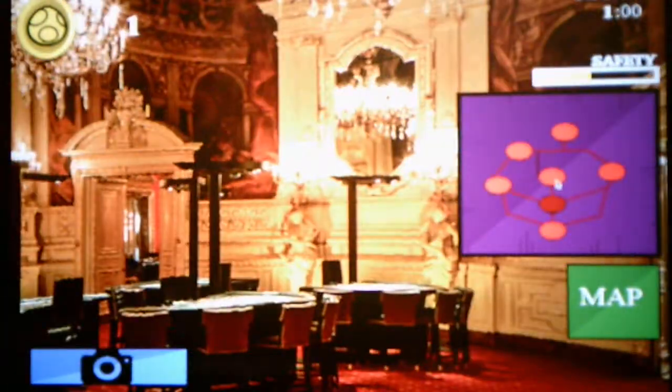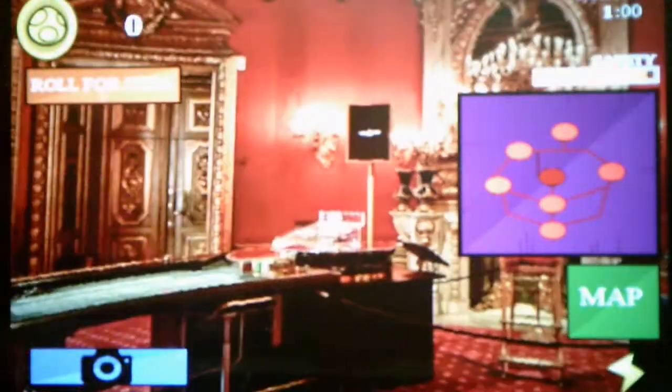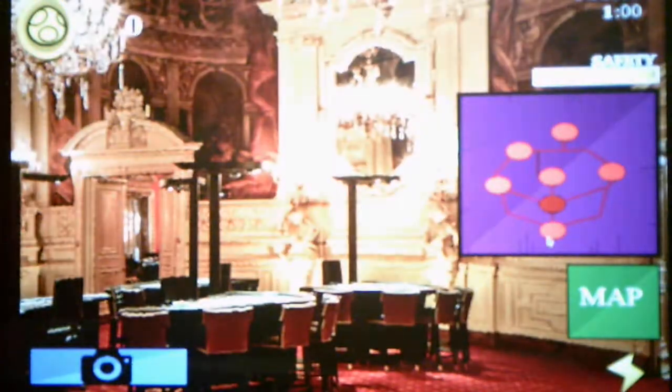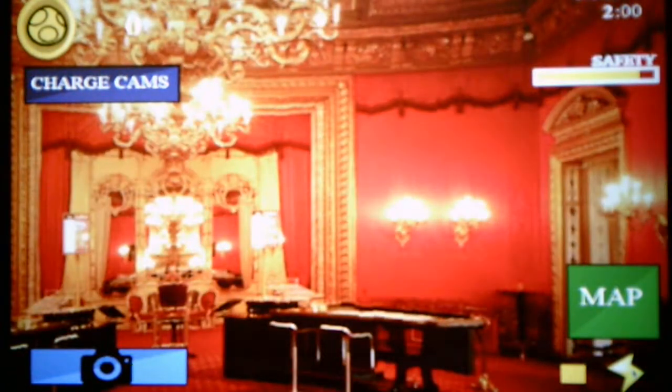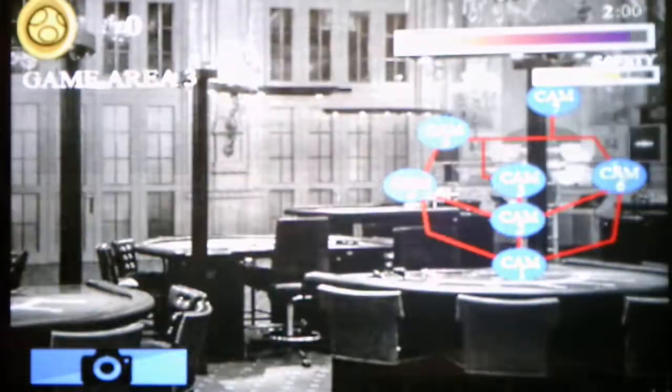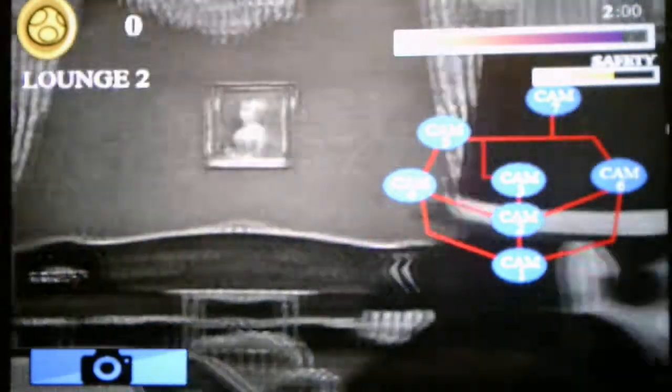I'll run to the nearest room and roll for an item — we get a lightning item. Let me go check for Wario since he's gonna move. He's still in the entryway, good. We've got to move back a room to reset the safety bar and charge the camera. I can use this lightning item — it fully charges the camera, so that's a good thing. Wario moved to the second lounge, so let's head to the game area.